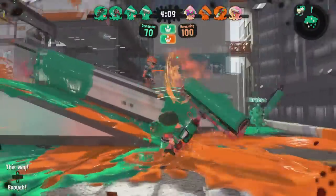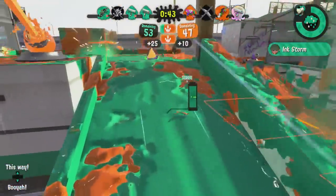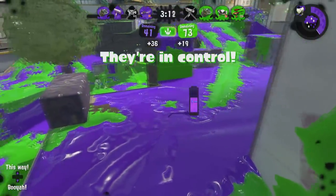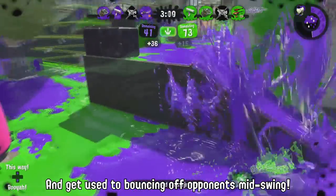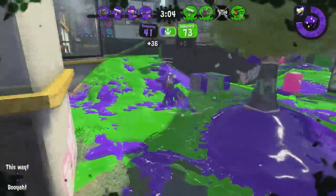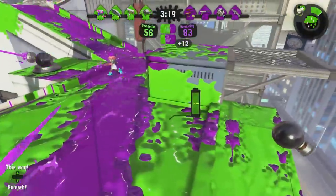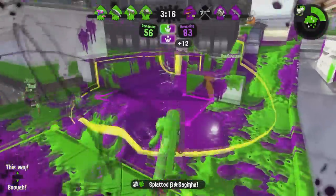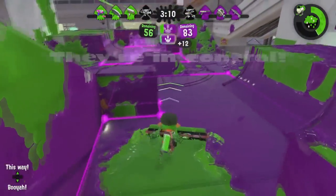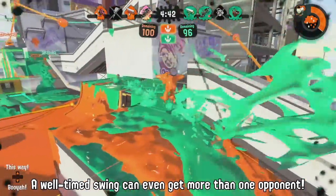Splat Zones with the Carbon Roller can be interesting. The Carbon Roller can get its Inkstorm in 160 points, which is very low. If you're not dying too often, you'll be able to pop rain after rain and keep opponents off your precious splat zone. Just remember that an Inkstorm alone cannot always capture both zones, especially if opponents are doing a good job shooting against it. You'll want to use your Inkstorms in conjunction with your team's specials, or at minimum when your teammates are also nearby — ideally they'll see your Inkstorm and work alongside it to recapture a lost zone.